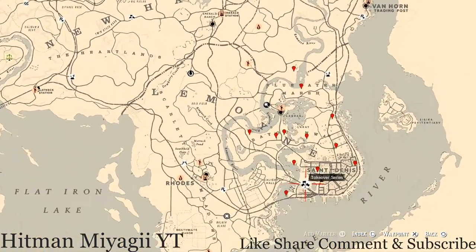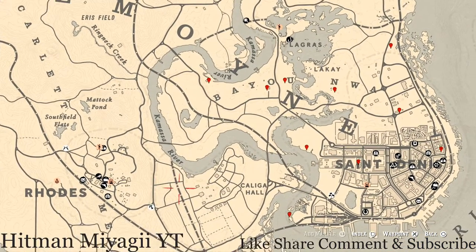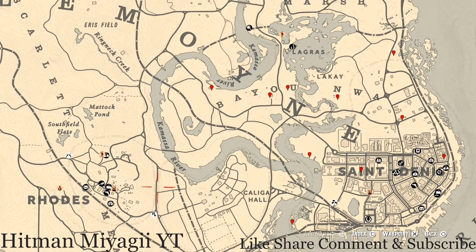Let's get down to the Lemoyne area of the map where the cycles are. The cycles for today, Monday October the 11th, are: family heirloom cycle one, all luxury cycle two, coins cycle four, arrowhead cycle two, wildflower cycle five, antique alcohol bottle cycle three, all tarot card cycle four, bird egg cycle four, and fossils cycle one.